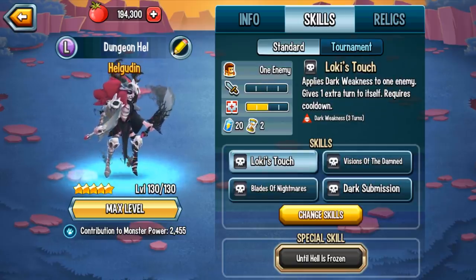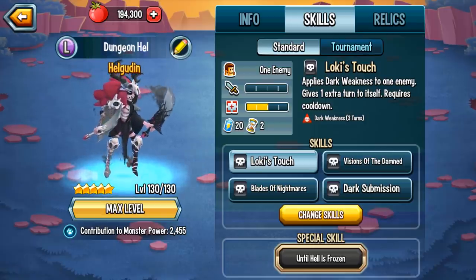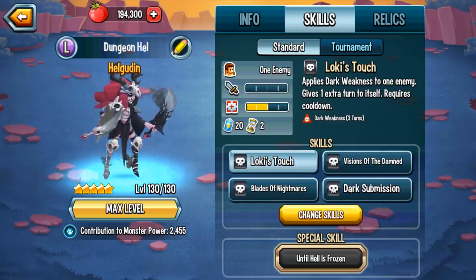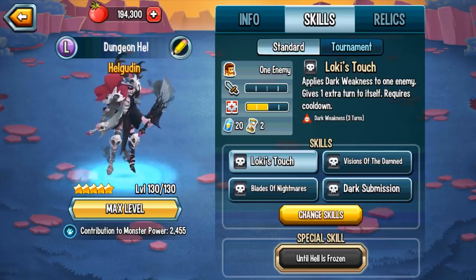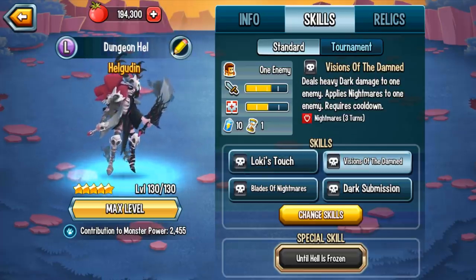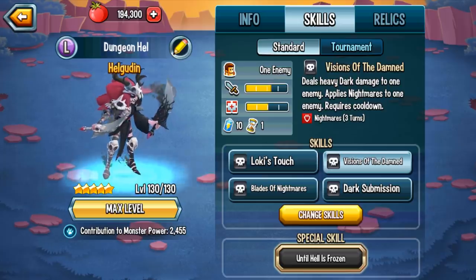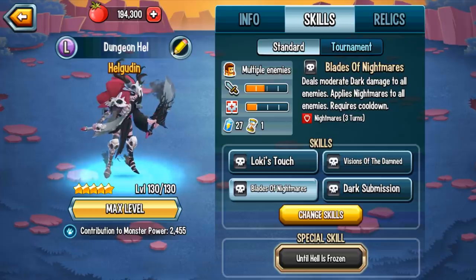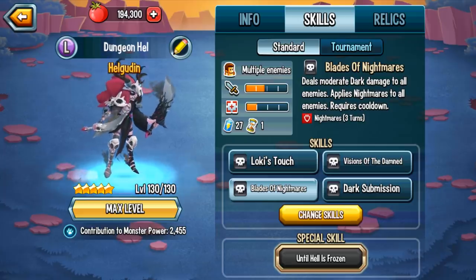Loki's Touch — Skills Group 1 — it applies dark weakness to one enemy and gives yourself an immediate extra turn. It's so simple and straightforward, but applying dark weakness plus getting an extra turn makes you stronger against that enemy. And even if you're facing a dark monster, it doesn't matter that you have dark-based attacks because you already have dark weakness applied. Visions of the Dam deals heavy dark damage to one enemy and applies Nightmares, which will activate your sword. Look at the cooldown and stamina cost: 10 and 1 — that is insane. Blades of Nightmares is an AoE that deals moderate dark damage to enemies and applies Nightmares; this will have your sword activating and it only costs 27 stamina with a 1-turn cooldown.